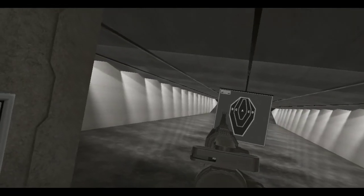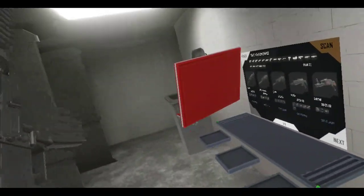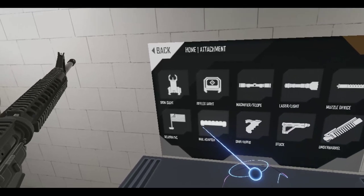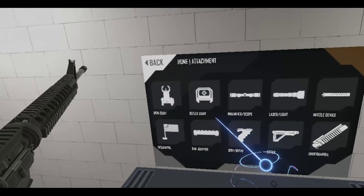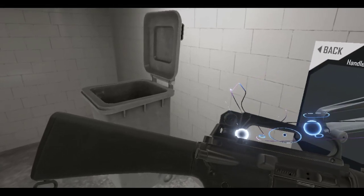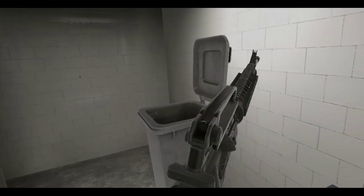Reset the target here. Since this has a front sight post, I need to find rail adapters. Iron sights - alright, here we go. Let's see if this fits. That's a little off, there we go. That should be there.